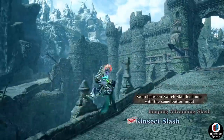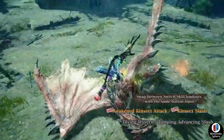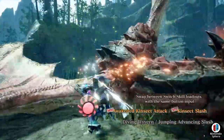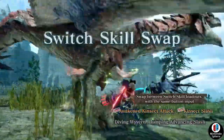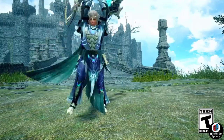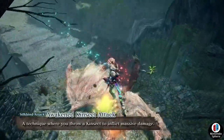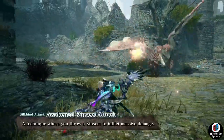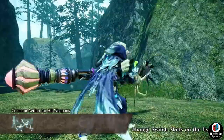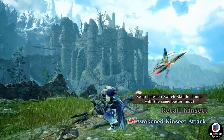Awaken Kinsect Attack was briefly seen in the reveal trailer but now we have a name. The technique lets you throw your kinsect to inflict massive damage, and then a silk bind flings you forward directly to the spot where the kinsect made contact. This is great for repositioning and closing gaps fast, since kinsects are typically slow. You also get your extracts — yellow, red, or white — plus extra damage as you fling yourself forward to combo into other attacks.